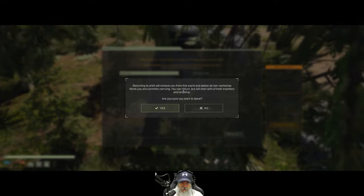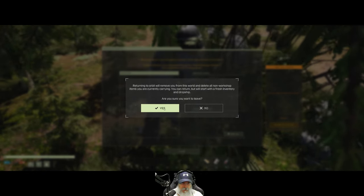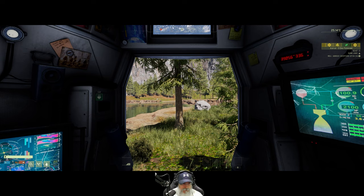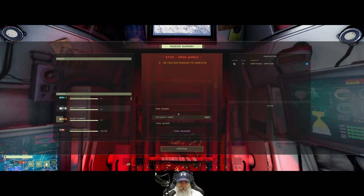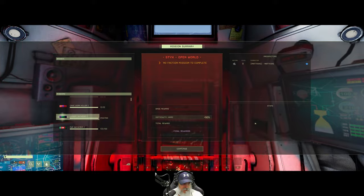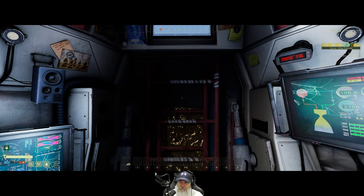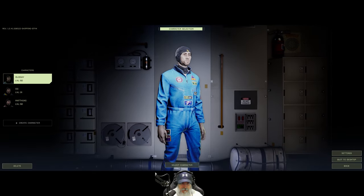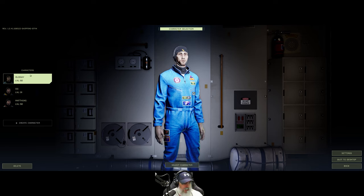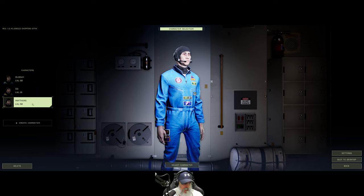Return orb will remove you from this world and delete all non-workshop items you are currently carrying. You can return but will start with a fresh inventory and drop ship — yep, that's exactly what I want. This is the first time that we've actually left up into space since we started this. Let's go into all of our achievements. Our purpose here is not to do the mission for the sake of the mission — I'm just going to kit Matthias out. This is our open world character.